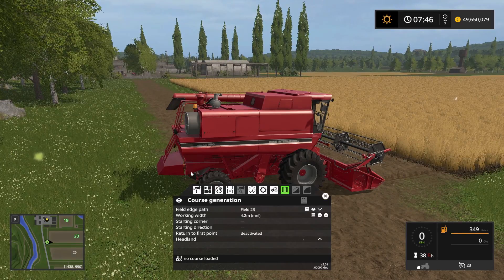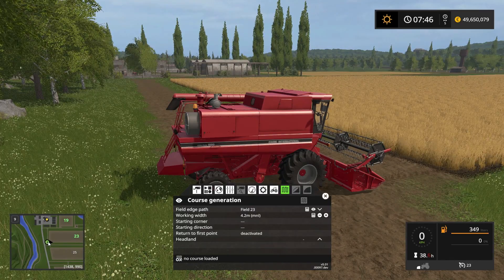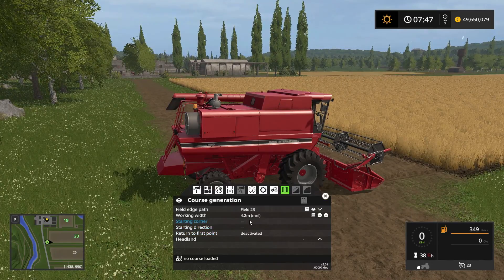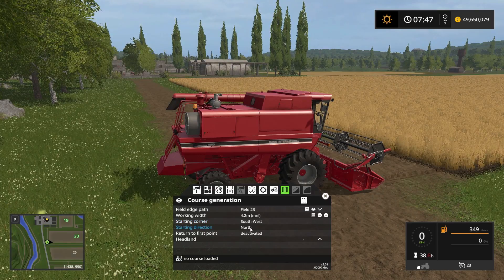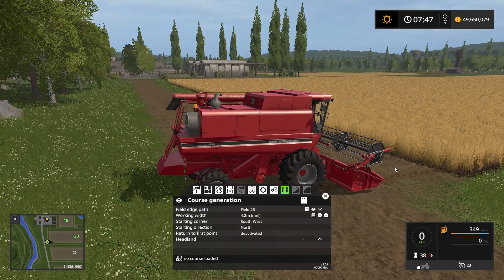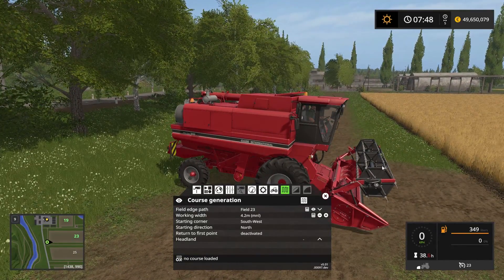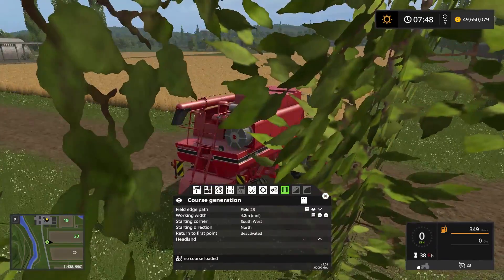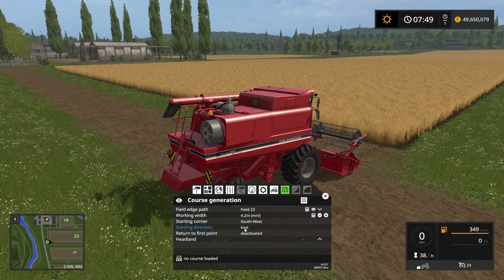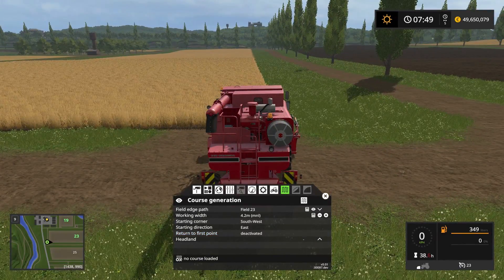The next thing we want to tell courseplay is which corner to start in. We are at the southernmost western corner, so we are starting southwest and we want to head east. We could go north, but going north and south on this field would mean the worker has to turn around many more times. Going east makes a lot more sense so he travels down the long side of the field.